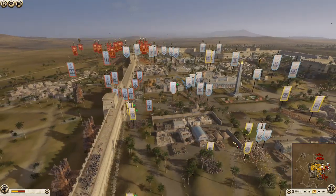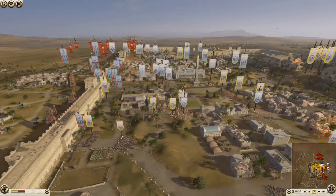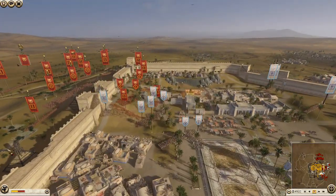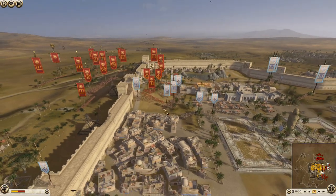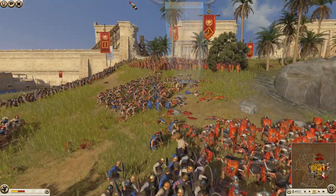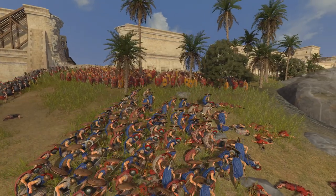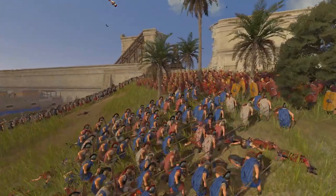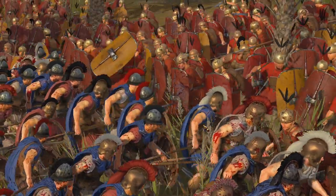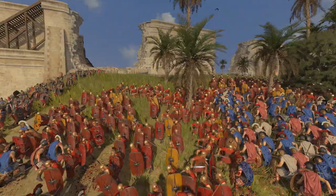The attackers are being far too wasteful with key units like these pikes — they can't fall back now without showing their backs to the enemy and getting murdered. The attackers really need to get up their archers, slow down, shoot the missiles at the defenders, then go in with their infantry and not worry about this missile stuff. To be honest, Ariadai has some really poor missile options.